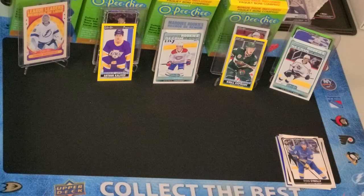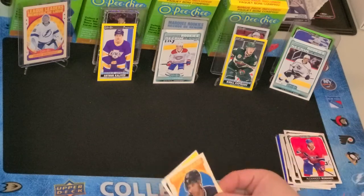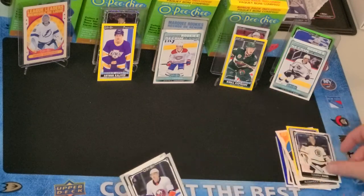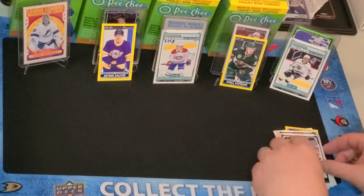So, big find — Caufield, that's pretty good so far. What do we got here? Anthony Duclair, Alexander Romanov, Retro Darnell Nurse, Nikita Kucherov, Tuukka Rask, Adam Pelech, Josh Morrissey, and John Marino.